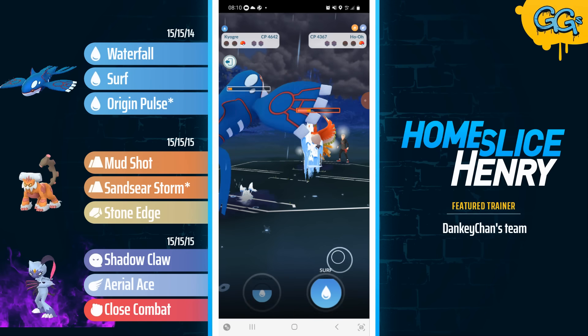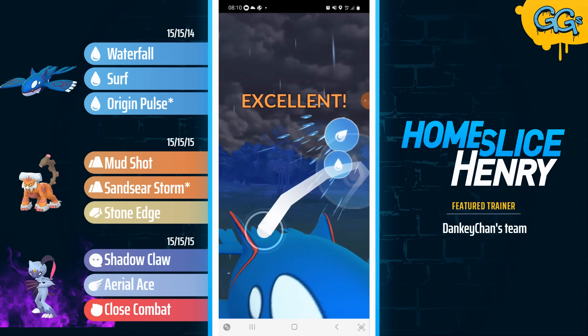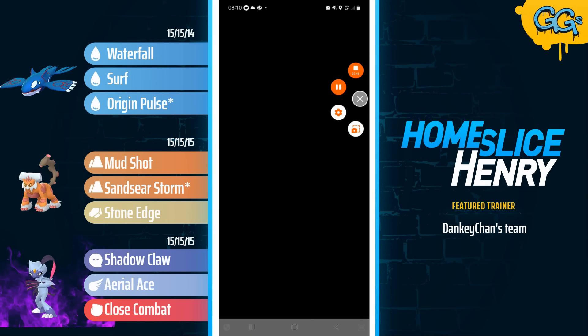It's going to be a race — Kyogre versus Ho-Oh. And Kyogre not only withstands the Incinerates, but makes it to the Surf, KOs the Ho-Oh, and takes the win.